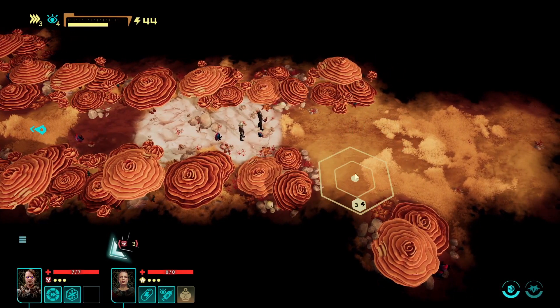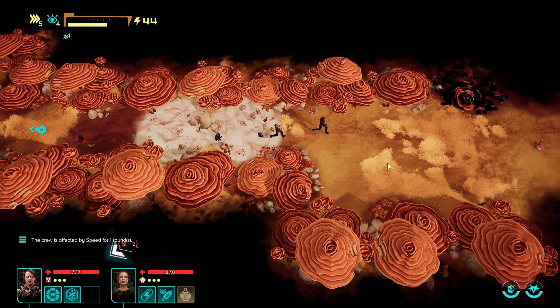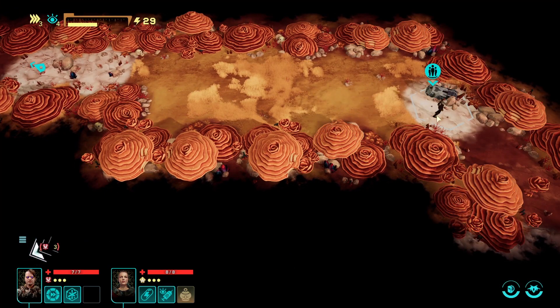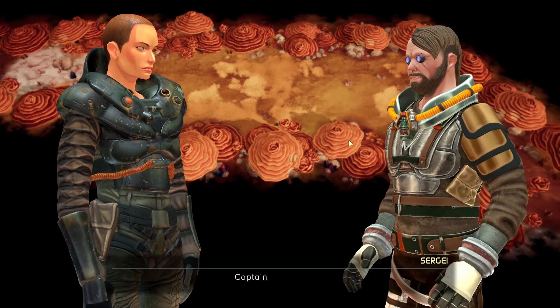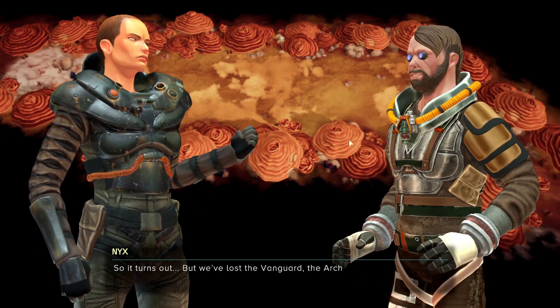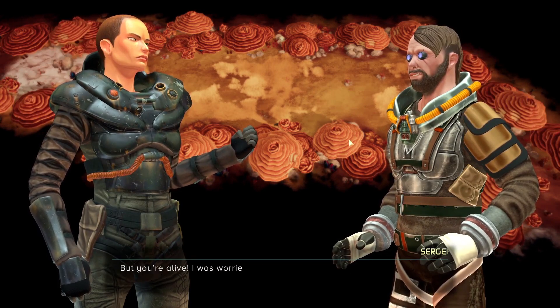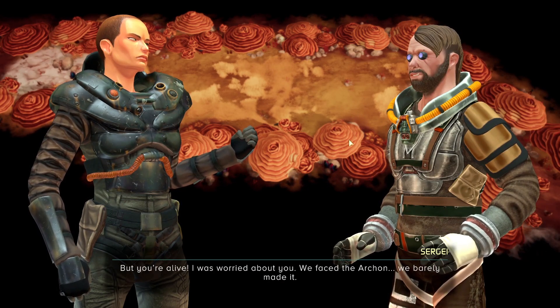We're down to 44 already. Let's move to there. Oh, we've got something over there - let's go investigate that. That might be a person. Sergei! Captain, you're alive! So it turns out we've lost the Vanguard, the Archon has escaped, and we no longer have a crew. But you're alive, I was worried about you. We faced the Archon, we barely made it.